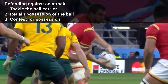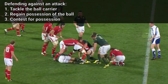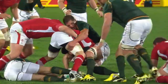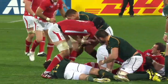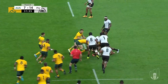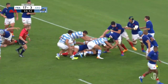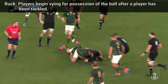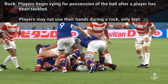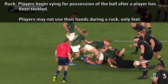Contesting for possession: there are times during the game when the team without the ball can contest for possession. The most common is during the ruck. When a player is tackled, they must release the ball. If a player from each team has engaged with each other to fight for possession over the ball, a ruck has formed. After a ruck has formed, players may not use their hands on the ball — only their feet. Once the ball is free of the ruck, it may be picked up and normal play continues.